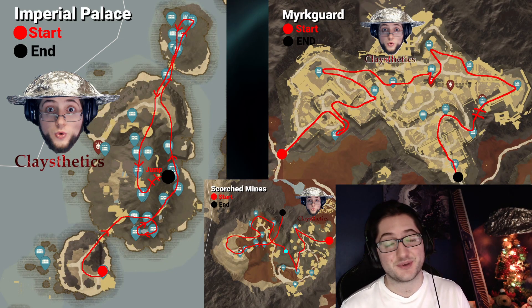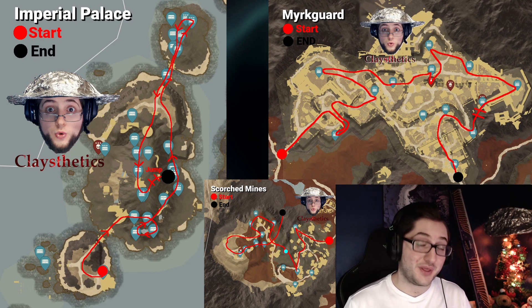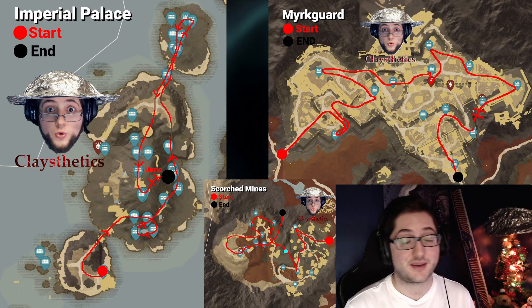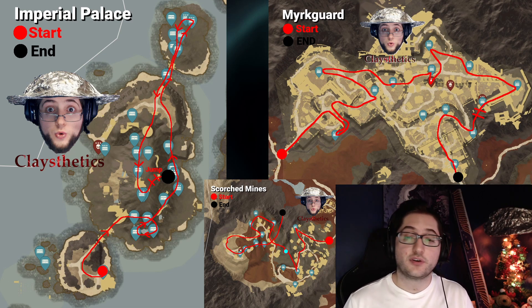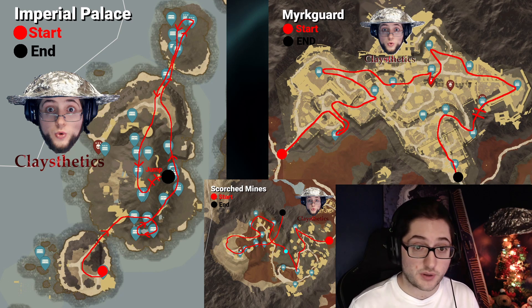Starting off with all three routes for this run, this is the most efficient way to run all three. We've been doing this for months and we don't want to waste any time, so this is what we do. The run's going to start at the Imperial Palace Shrine Port and we're going to do our run through the Imperial Palace.